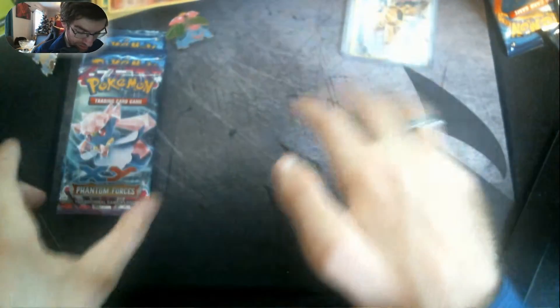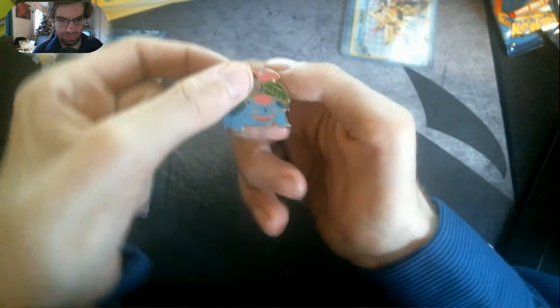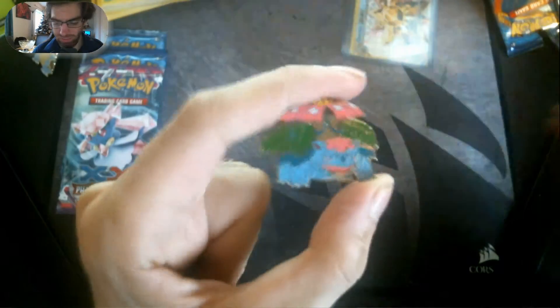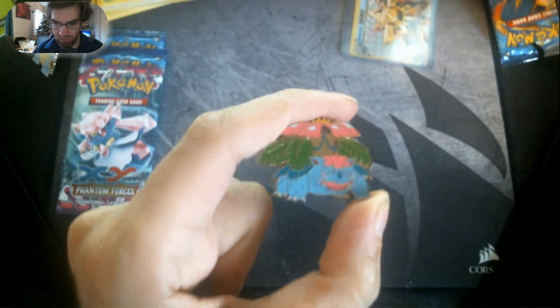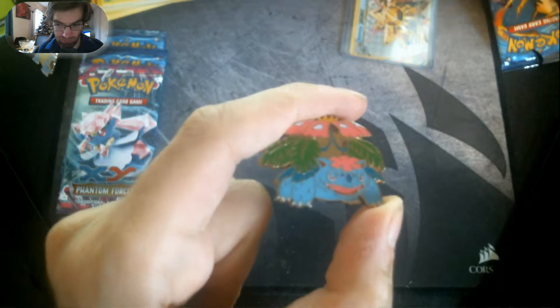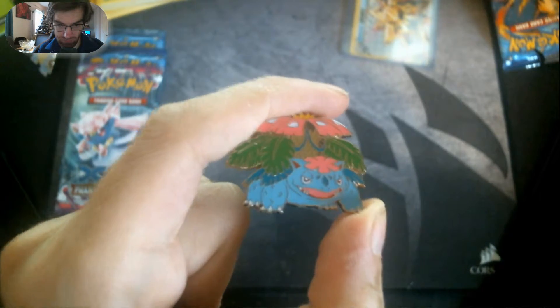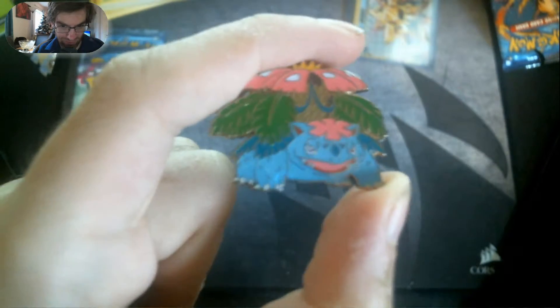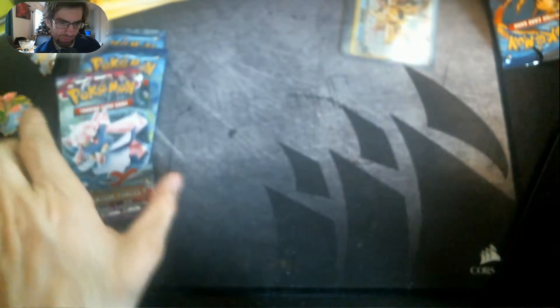Let's open the Venusaur ones now. There's the Venusaur pin — pretty nice artwork on that. Sorry about knocking the camera, getting a nice close view. Pretty nice, not as nice as the Blastoise one I'd say, but still pretty close.